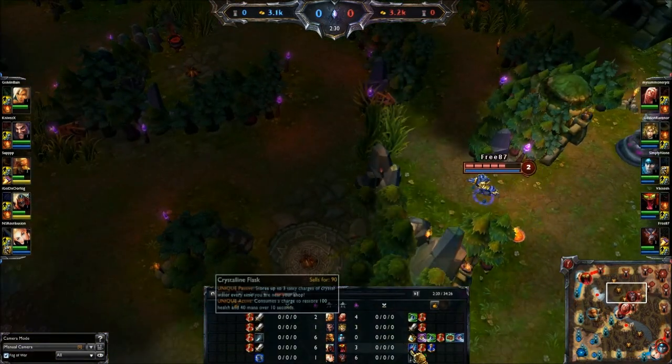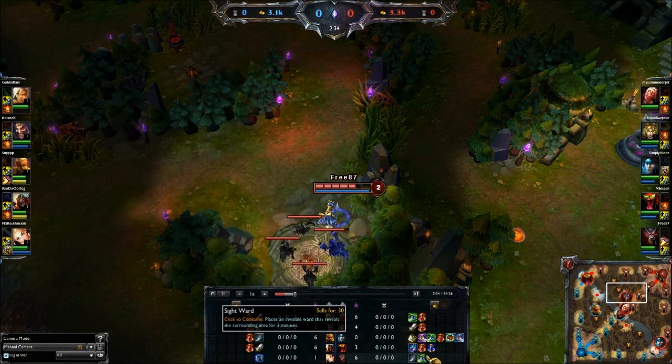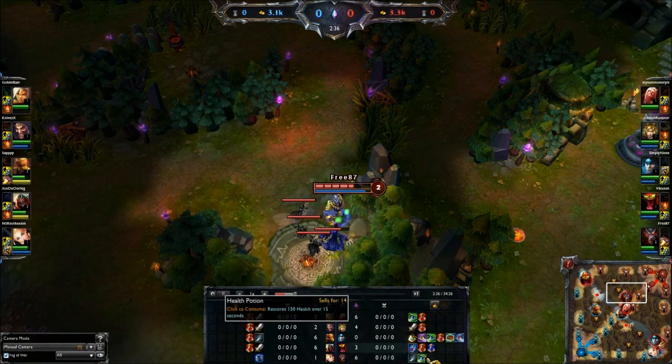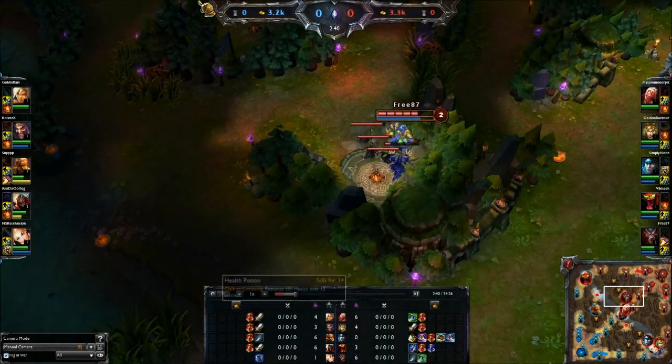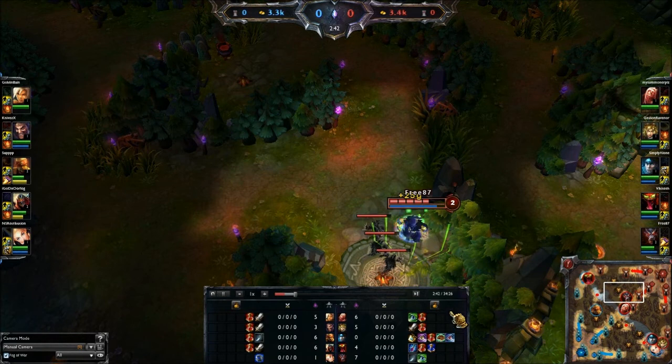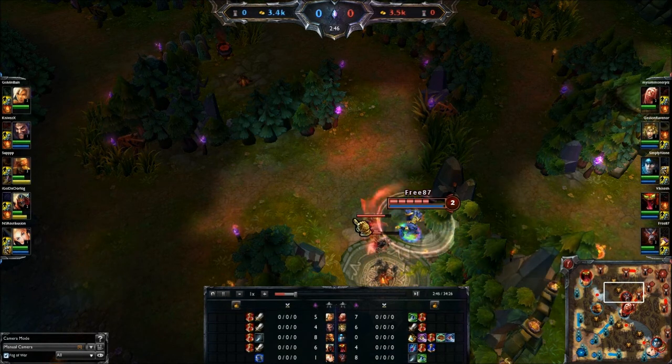You don't need health pots on Warwick, so wards are going to be more useful. You can certainly do one ward and one health pot, or one ward and two health pots. Or just two wards along with your machete. Those are the two options.